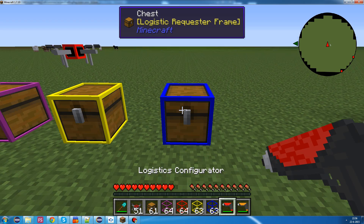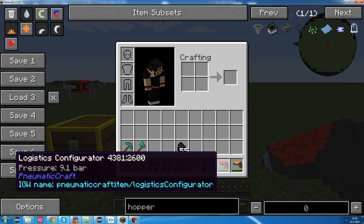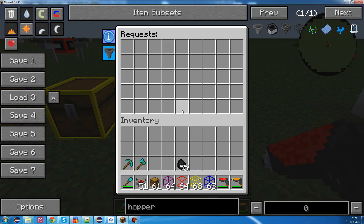So, a requester frame can be used to request items to an inventory. And you can change which items are being requested by right-clicking it with a logistics configurator. That's one way to do it.